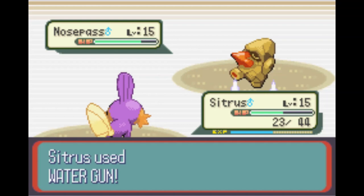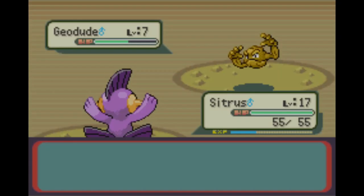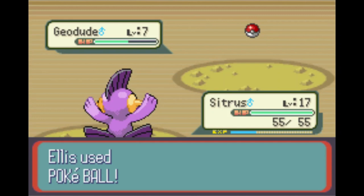For our Granite Cave first encounter, it is going to be the Geodude with the Rock-Ground typing. Drop back with another Pokeball and secure it. And now with our team of three, we head into the second gym against Brawly and his Fighting-type Pokemon.